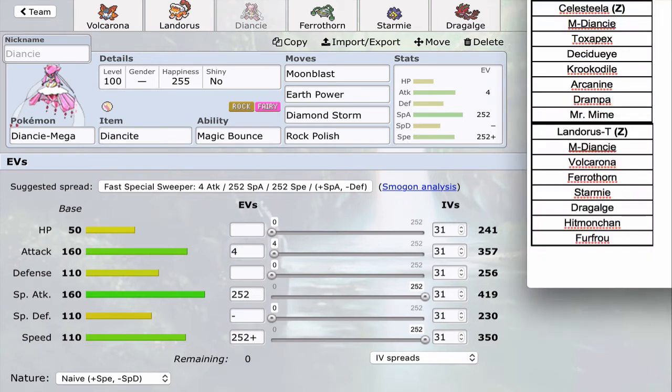Next is my Mega Diancie — Rock Polish again with Earth Power over Hidden Power Fire this time. Earth Power lets me hit Toxapex, the opposing Mega Diancie, and Arcanine if Intimidate drops me — and against a physically defensive Arcanine, Earth Power probably does more than Diamond Storm even with STAB. Rock Polish, three attacks is a really nice win con versus this team. If I can weaken Celesteela, it can definitely sweep. Max speed, max Special Attack to speed-tie his Diancie and hit as hard as possible.